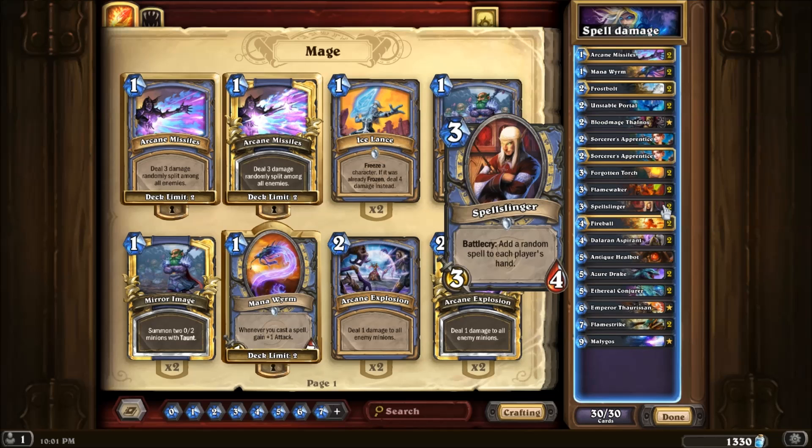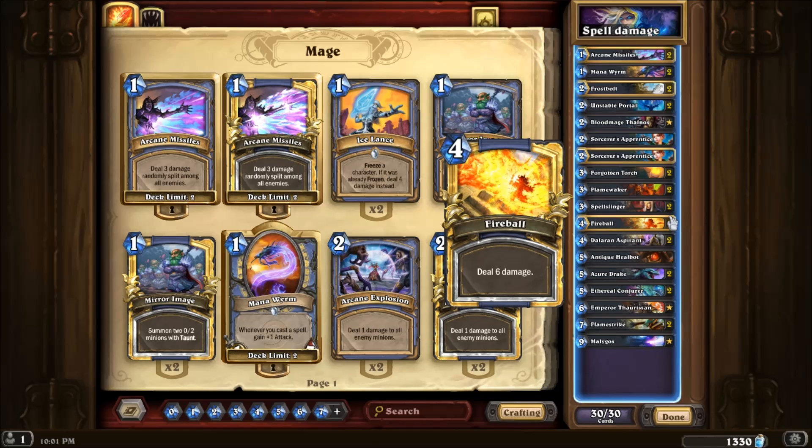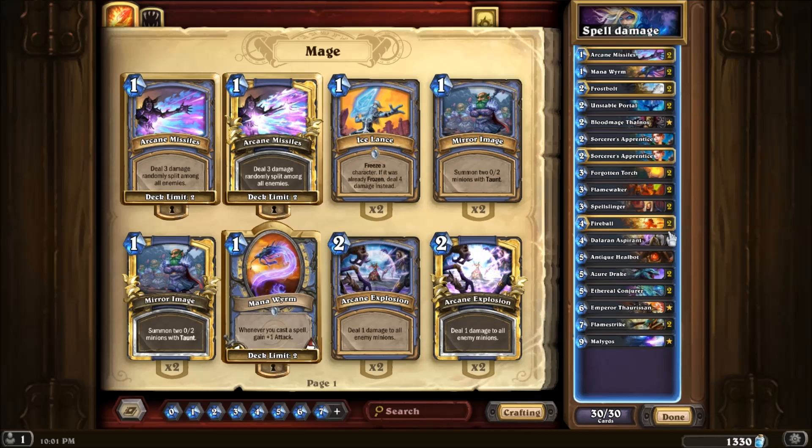A three mana 3/4 has always been pretty good stat wise, and then it has the Battlecry and Mage can utilize that with Mana Worms and Sorcerer's Apprentice, so that's nice. Fireball - pretty self explanatory, lethal or removal.